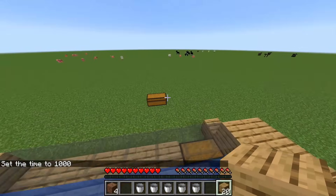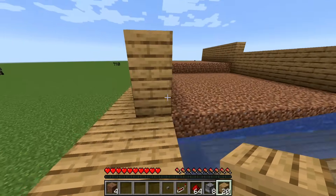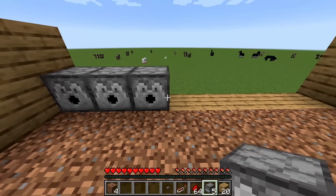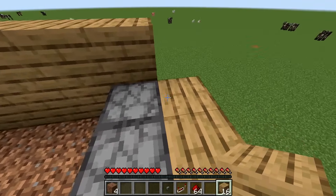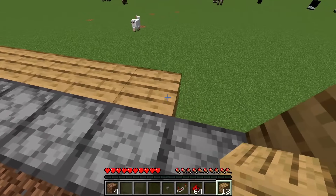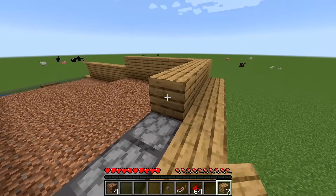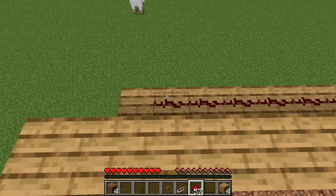Now grab your dispensers, redstone, redstone repeater, and stone button — any type of button works. Place your dispensers lined up like this — you should have eight of them. Go behind the dispensers and lay down some planks behind all eight of them, then put wood over top of the dispensers. Take your redstone and lay it down behind all your dispensers.